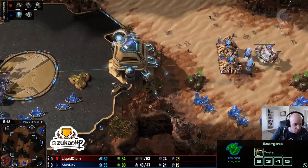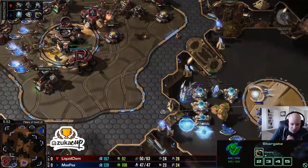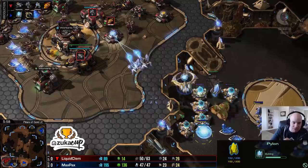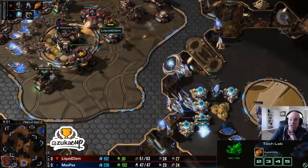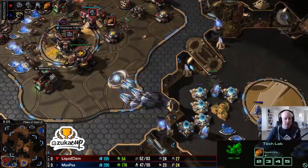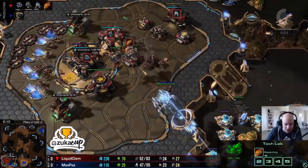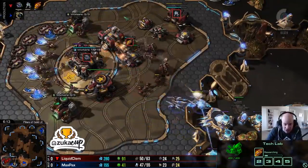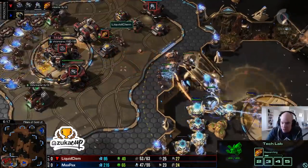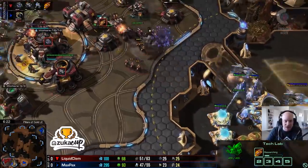The viking gets pushed back - void rays still in good shape, three stalkers still on the ground. A second pylon is here to support the shield batteries and now the tempest arrives. The tempest outranges everything, and the cyclone upgrade for mag field accelerators is going down to increase cyclone range. Max Pax hops in with the tempest - one viking goes down but a couple of vikings get shots off onto the void rays. The void rays stay alive, the shield battery is still here, stalkers on the bottom side.